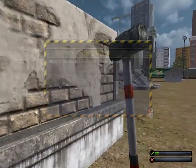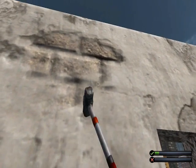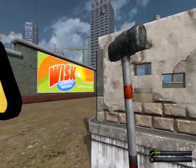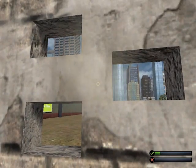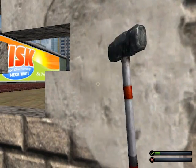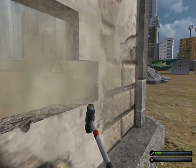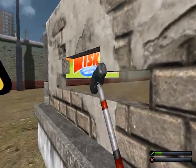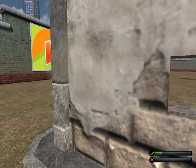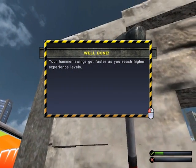Blow a couple of holes in this brick wall. A couple — that's usually considered two. A couple more... still some more... still some more. Can I just hold it? You can just hold the attack, or fire, or whatever you'd call it. How many times do I have to blow this wall? Oh, it's falling apart. Your hammer swings get faster as you reach higher levels. Oh, I did it.